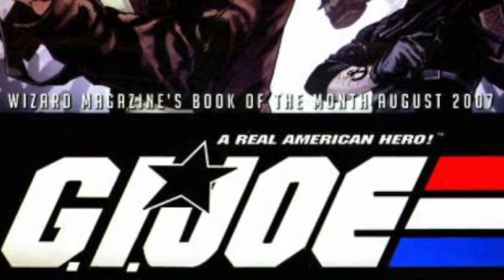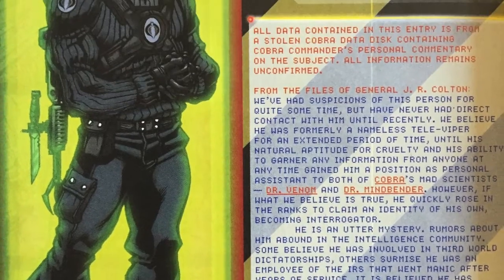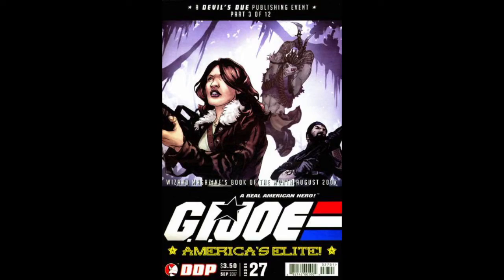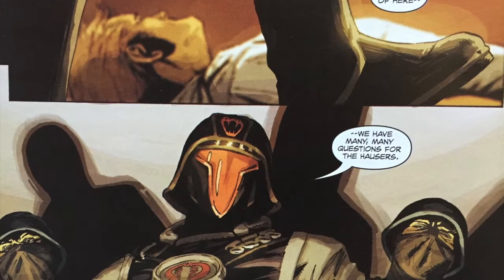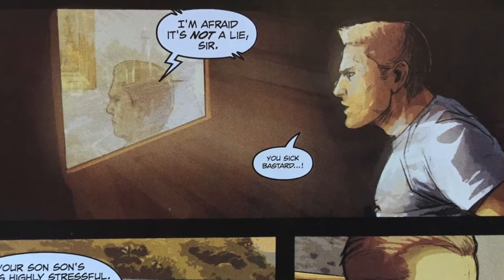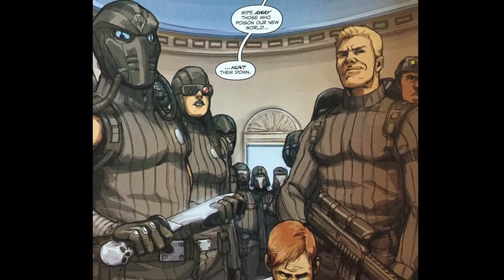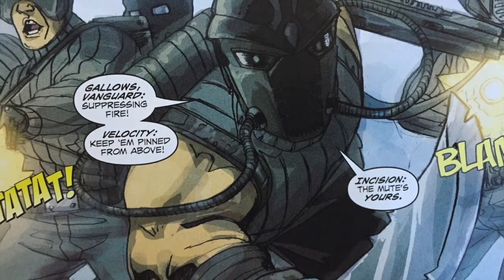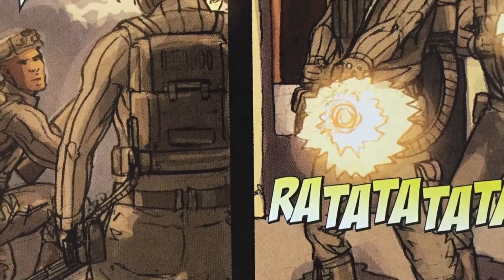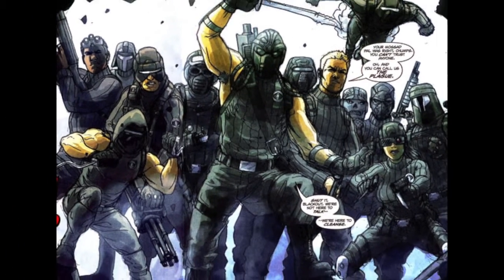Interrogator was largely underused in the Marvel run, but did get a much bigger part in the Devil's Due image comic during America's Elite World War 3 as a member of the Plague. In his first appearance in issue 27, leading into 28, he kidnaps Duke and his father and makes Duke watch while he feeds his dad lies about his son. The Plague were a group of specialists throughout all fields of Cobra, brought together by Cobra Commander in an attempt to mirror the success of the Joe team, rather than throwing hordes of faceless troops at the problem. Interrogator joined a number of different characters in the Plague roster and donned the all-black uniform the whole team wore.